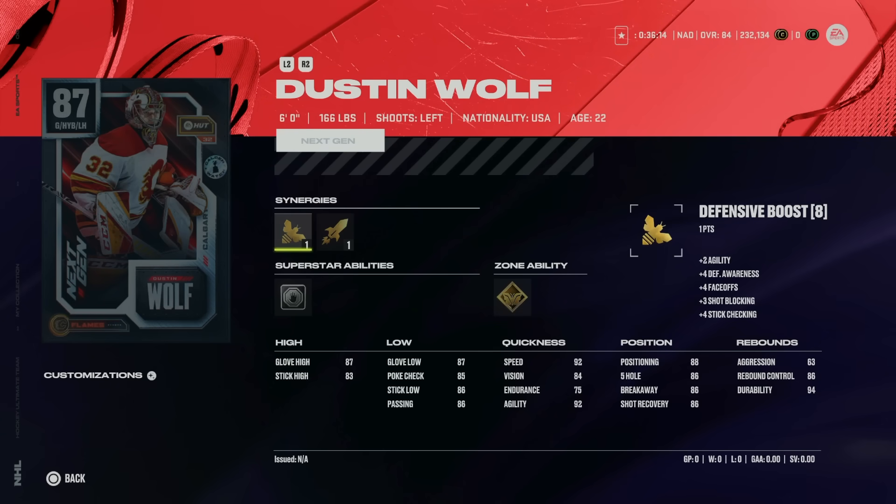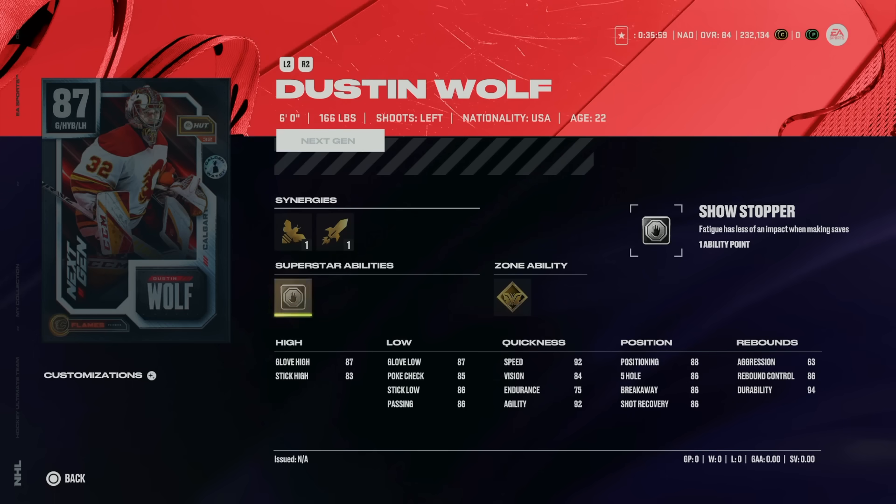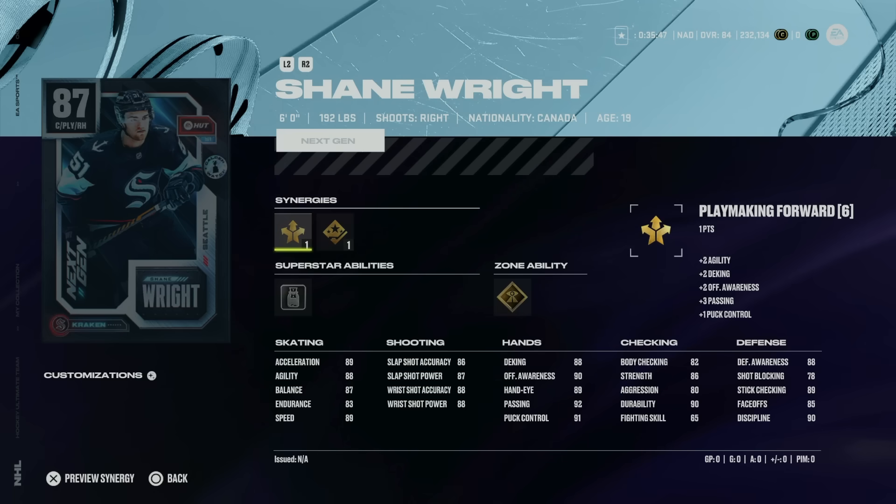Also in D-Tier is Dustin Wolf — a great master set choice with incredible card art. He actually comes with an interesting new ability in Showstopper, which I hope to see on future bigger goaltenders. But until they figure out what to do with smaller goaltenders, there's nothing you can do — you will just get picked apart upstairs. That's why both of these are in D-Tier.